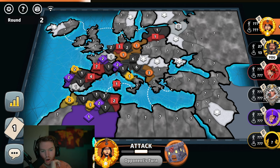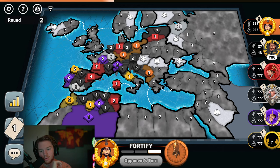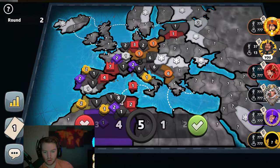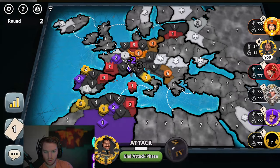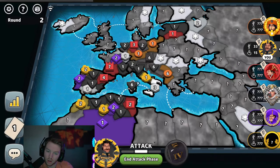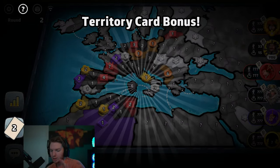If we hit Orange now it'd be really bad for me, so we're gonna take Italy. We'll make that a six, everything else goes into here. That was really bad dice — this sucks, we're in a predicament. I think I'll just stop there; I got some bad dice, so we're gonna chill for a second.